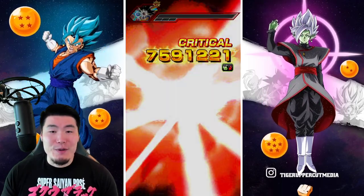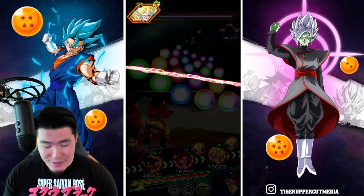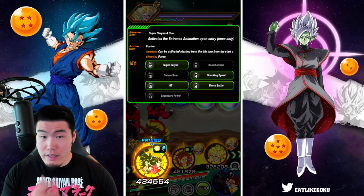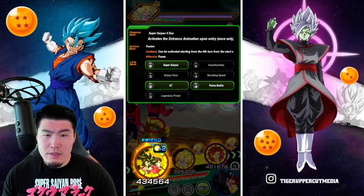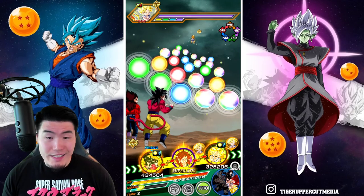STR Super Saiyan 4 Goku is an absolute monster, so he's going to do his thing. On this turn we have the Rainbowed Friend. He might link better with the GT Goku — no, Gogeta's better. Okay, so we're going to do the INT Gogeta in the rotation.